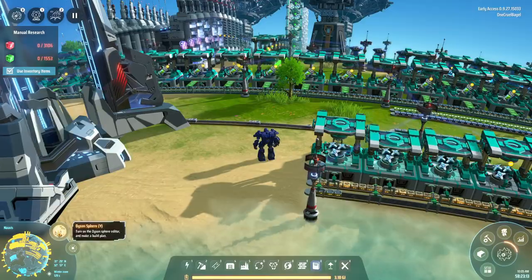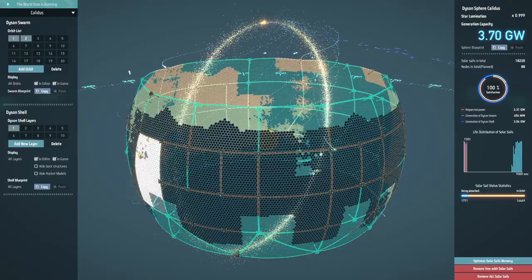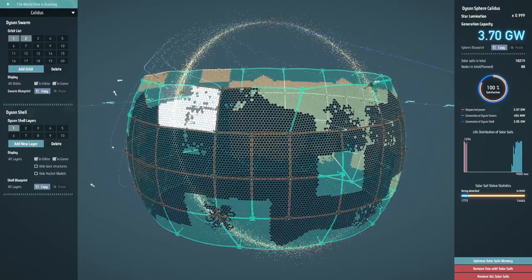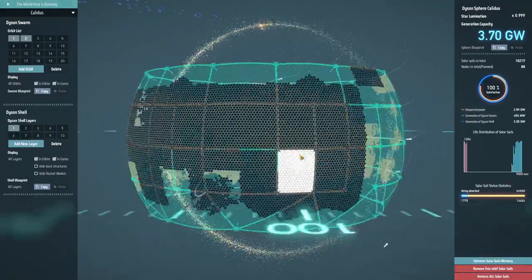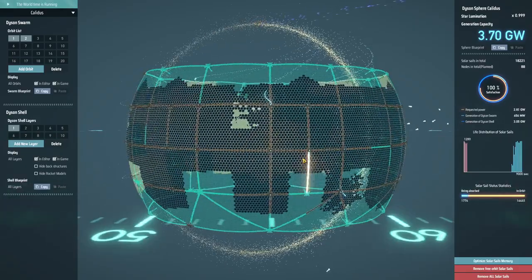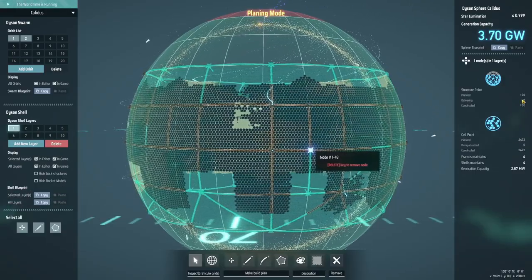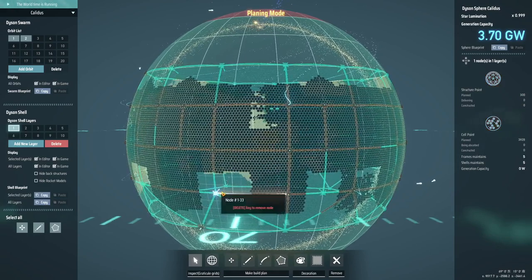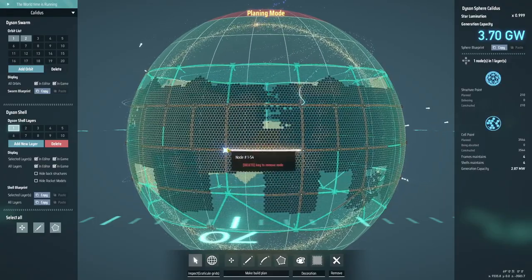Let's switch over to the actual Dyson Sphere view properly so we can see how this is getting on. I've planned out everything all the way out to presumably 30 degrees. We've got quite a lot of space yet to be built up and the rockets are still coming out. There are places like this one that have had 130 of their 170 constructed, other ones that have seen none so far and need 300 in total, and some that have finished.